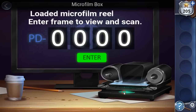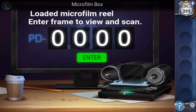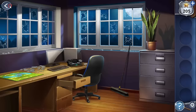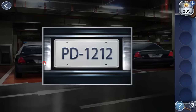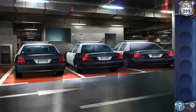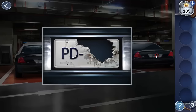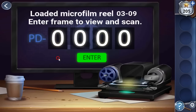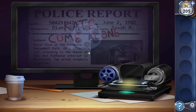We need to enter the correct frame number. The hint is the letters 'PD' visible here and on the car number plates as PD. We can see the sequence 1, 2, 1, 2, then 2, 3, 2, 3 — so the missing number following the sequence should be 3, 4, 3, 4. Let's enter it: 3, 4, 3, and 4. That's done.